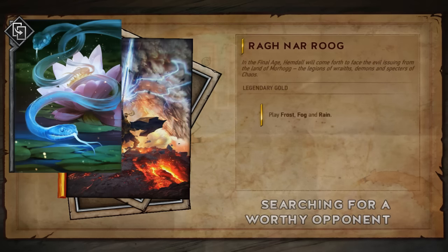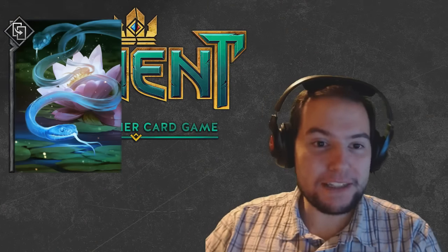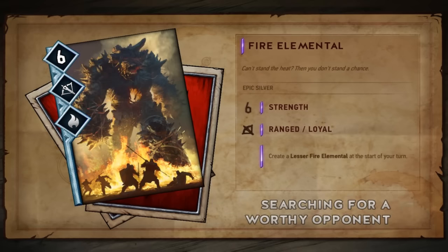The next card is the Fire Elemental. This is a Monsters-only card — six strength, silver, goes on the ranged row, has the fire icon which I think is a placeholder. Its ability is: create a Lesser Fire Elemental at the start of your turn. So every one of your turns during a round it's going to create one of these Lesser Fire Elementals, providing the opponent can't get rid of this card — and honestly it's going to be pretty hard to get rid of.